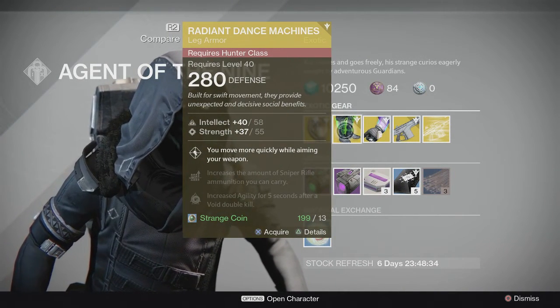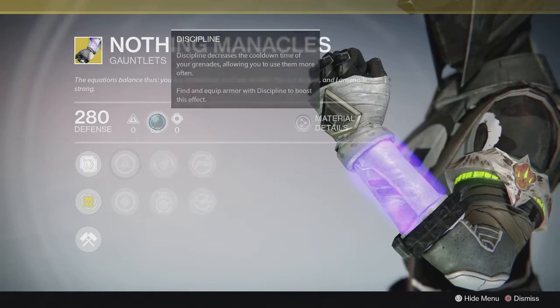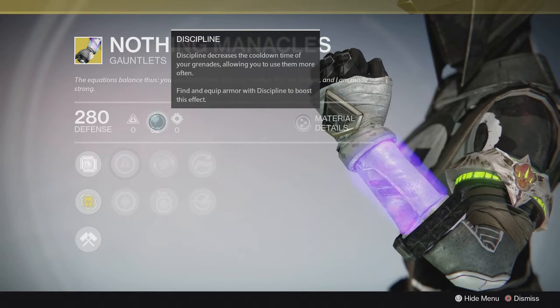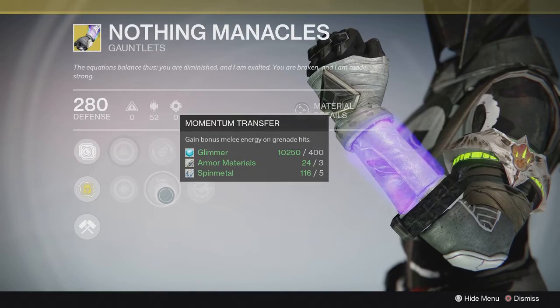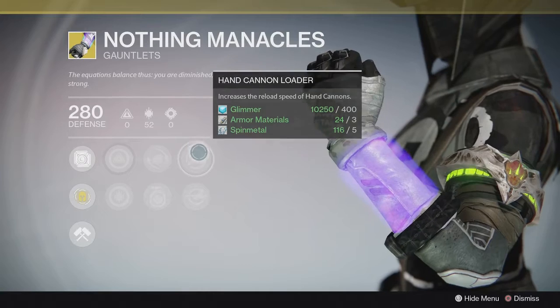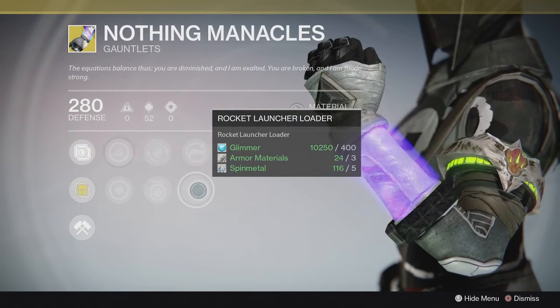If you don't have them and want to collect them, go for it. He's got the Nothing Manacles, and pure Discipline - great! That might or might not be by design, but pure Discipline is what you want for sure. Also Energy Projection and Momentum Transfer - I would go with Energy Projection, great perk to have. And Cannon Loader and Rocket Launcher Loader - hand cannons are now okay because of the patch that happened this week.